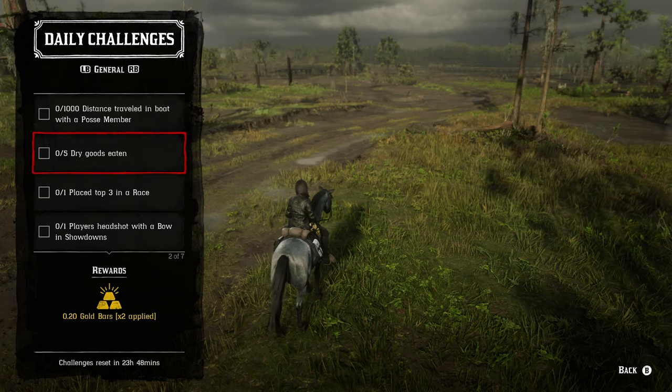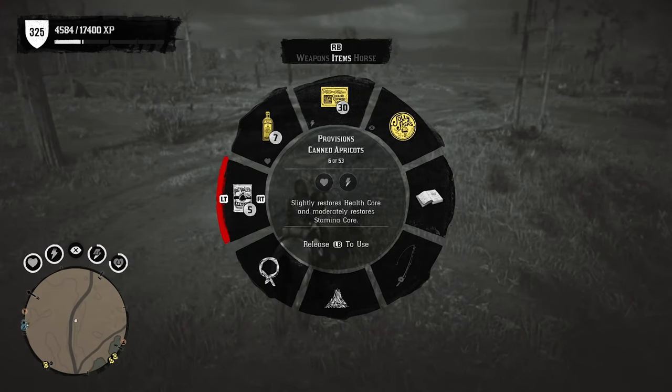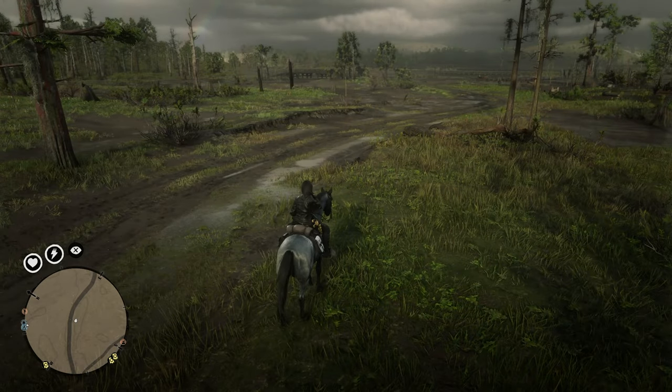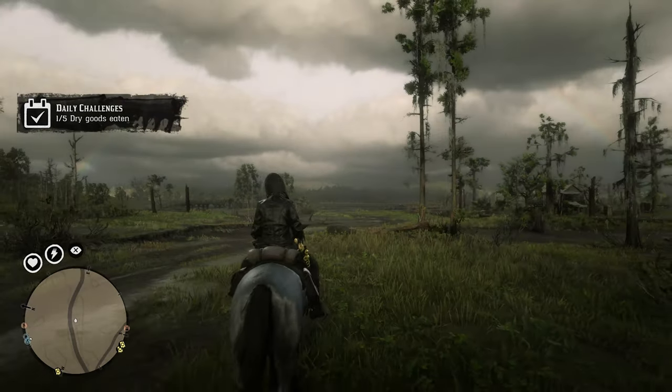For five dry goods eaten, you can just pull up your item wheel and find your dry goods. That's going to be your candies, biscuits, bread roll, bread chunk, crackers, and chocolate bar — all of those should count towards dry goods. Eat any five of those to get it completed.